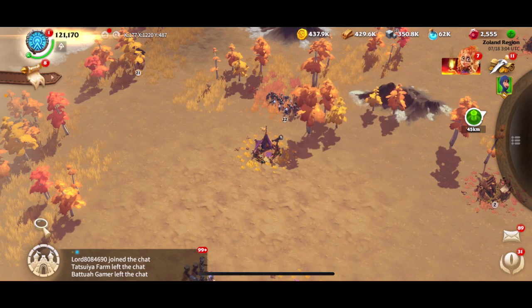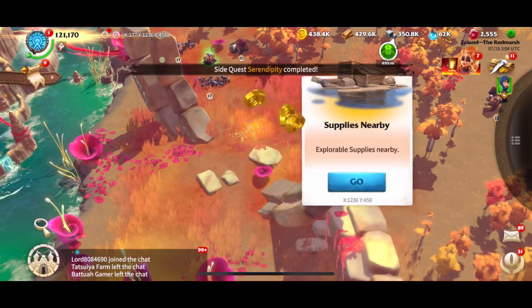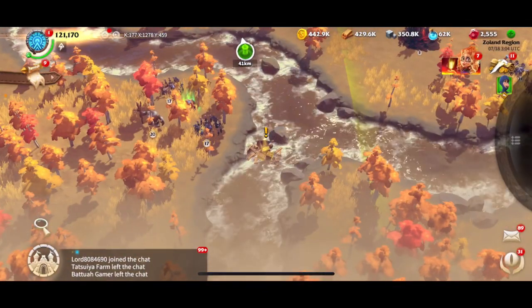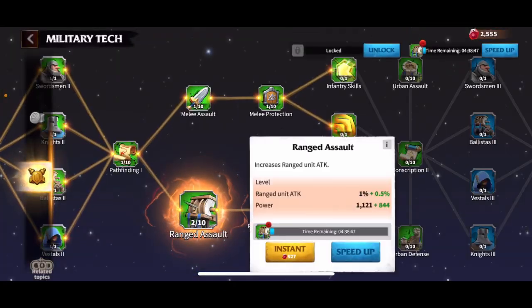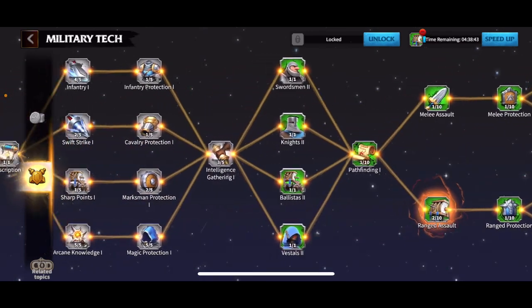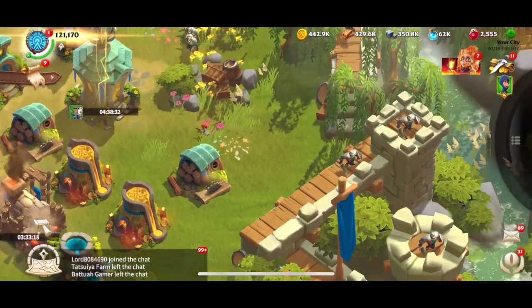It'll actually automatically send me to the next place, so I don't have to keep going back into my Scout building. That just gave me some supplies and it'll keep sending me around. What I basically got free there was one of these research nodes — marksman protection. You can see I did them all to level one just to get to the next tier, and that's now level two out of five. Pretty cool that you can just get free science done — it saves you a lot of speed-ups.